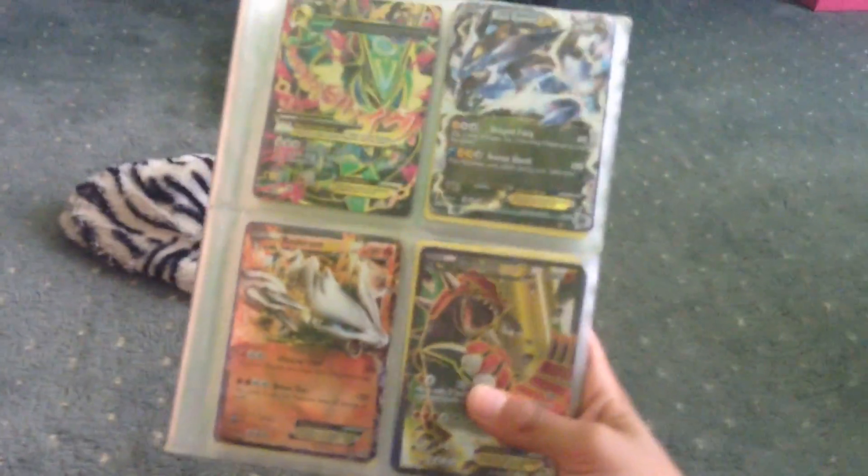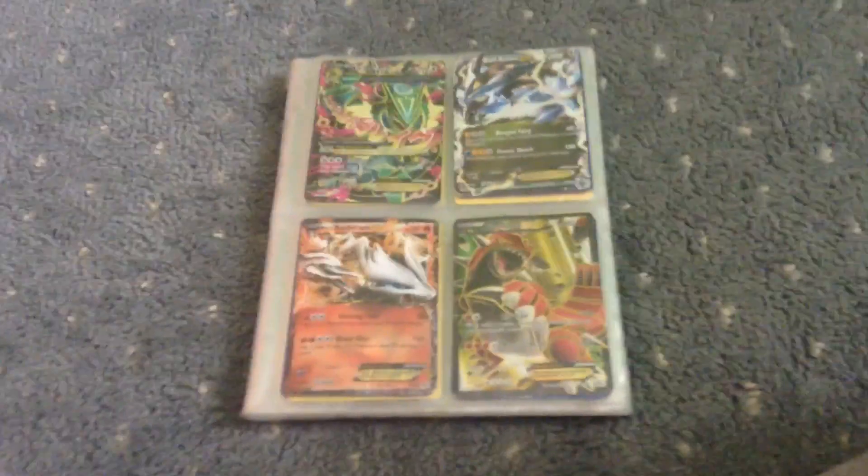We have Delphox. We have Venusaur again. We have Litleo. We have Galpin. We have Nidoran. That right there means it's a Chinese card. So that's a Chinese card, I think.